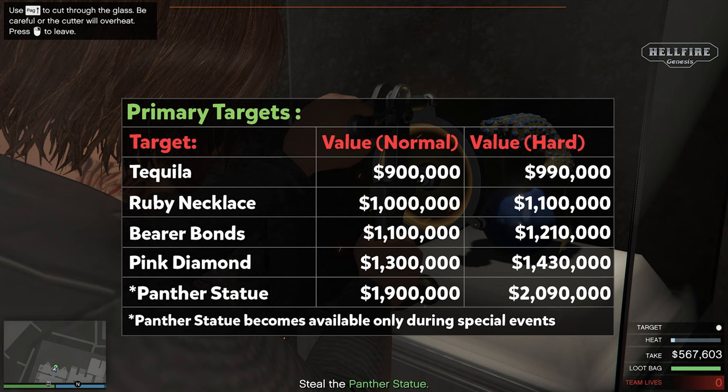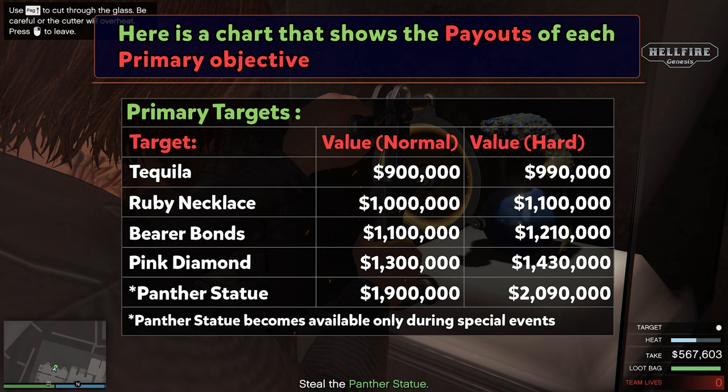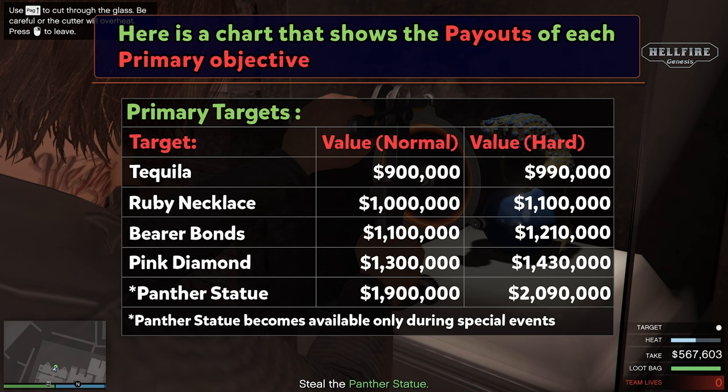Here's a chart that shows the payouts of each primary target. As you can see, the best-paying primary target is the Panther statue, but it becomes available only during special events decided by Rockstar.